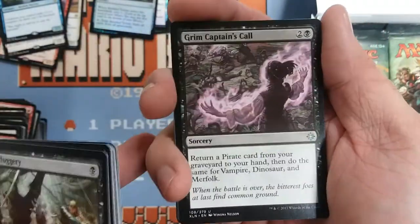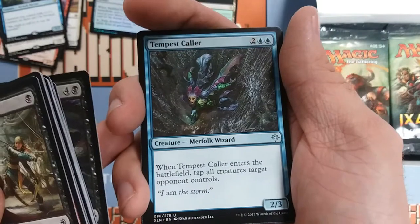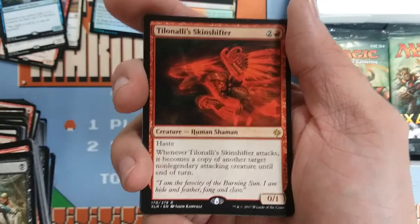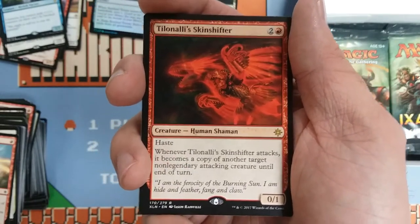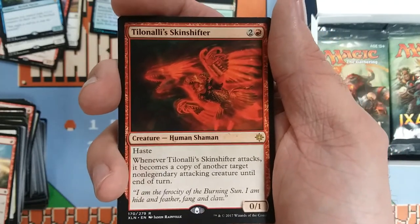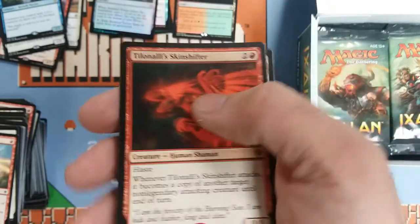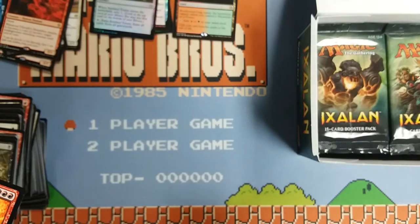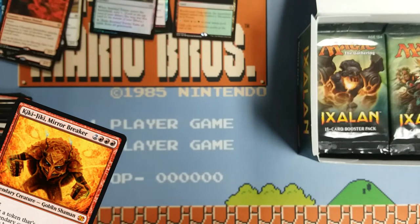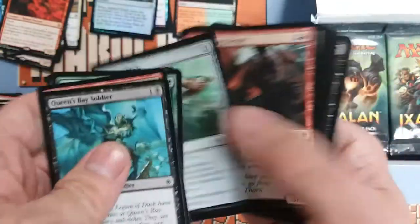Grim Captain's Call, Dark Nourishment, Tempest Caller, and — Tishana's Wayfinder is what I'm going to call that. Whenever it attacks it becomes a copy of another creature that's not legendary. It's a zero-one for three with haste. Kind of like a weird version of — oh man, I'm drawing a blank — the little red critter that is legendary and taps and makes haste copies. You guys know what I'm talking about. I'm going to put up a graphic that shows that card in post so that I feel less dumb.